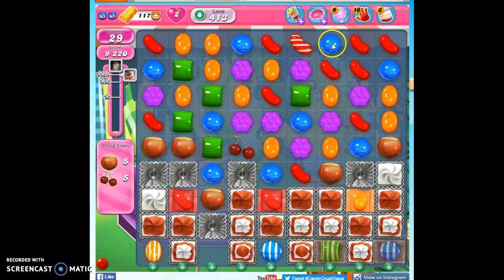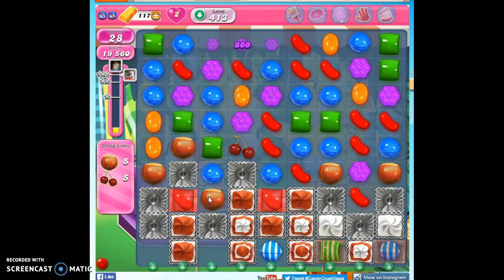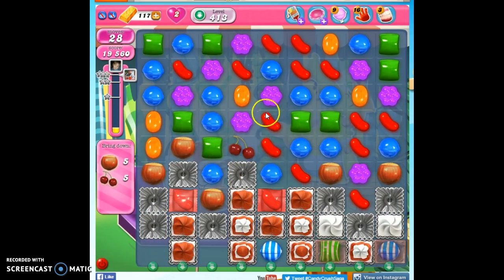I'm going to go ahead and create a color bomb even though it's going to be automatically detonated, because color bombs take out a color which concentrates all of the rest of the colors on the board. It often creates spontaneously some specials, or it gives us the opportunity to create them pretty easily.